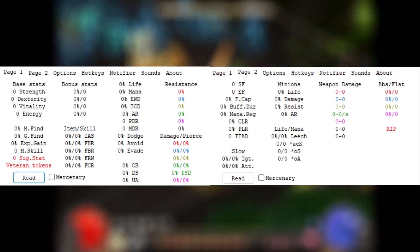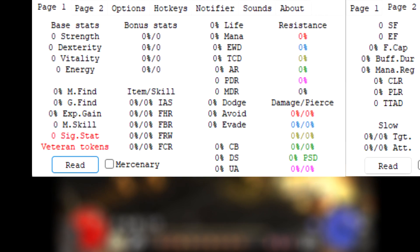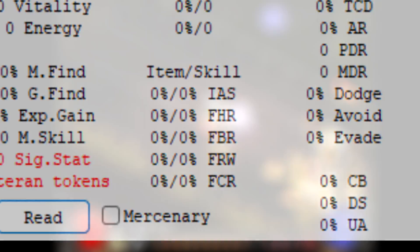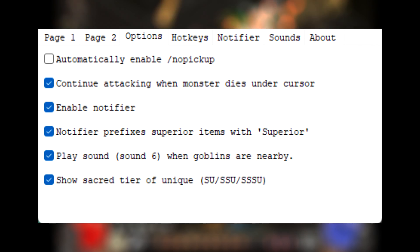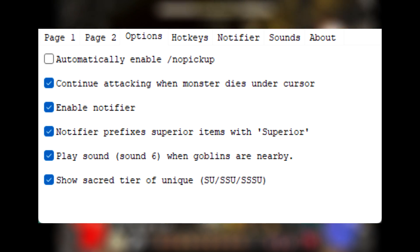The first thing you'll see is two pages of character information. Once you're in-game, you can press the read button to display your stats, like base and percent attributes, all speeds, etc. But it's either already in the game or obsolete, like the veteran tokens, which were removed a long time ago. In the options menu, you can enable things like slash no-pickup and continuous attack by just pressing right or left click, which are really useful quality-of-life features. Here is also where you can enable the notifier, which is why we are here.